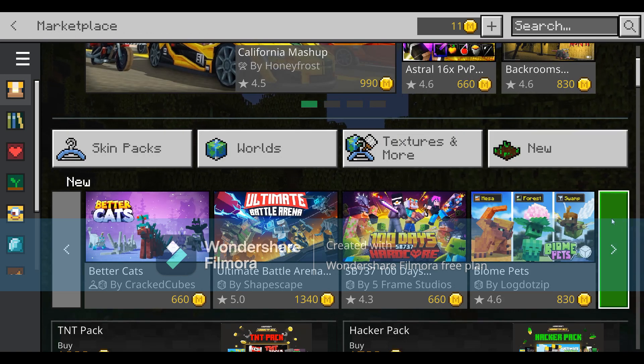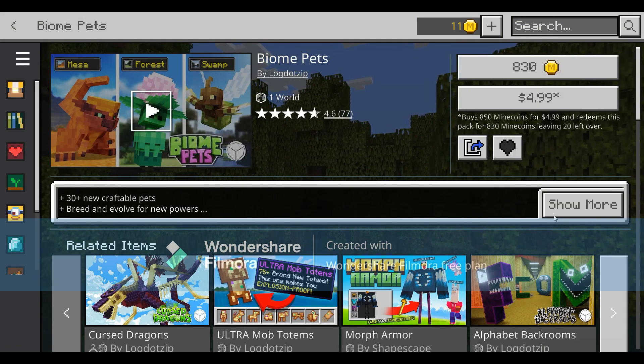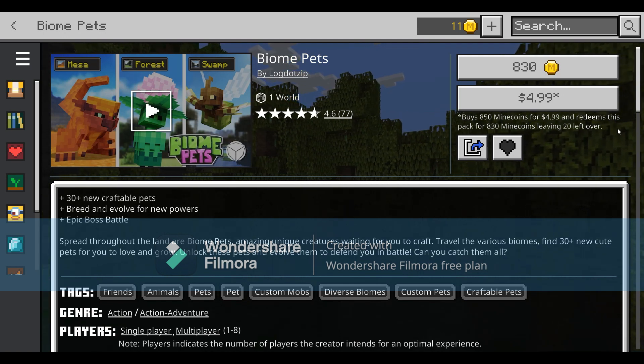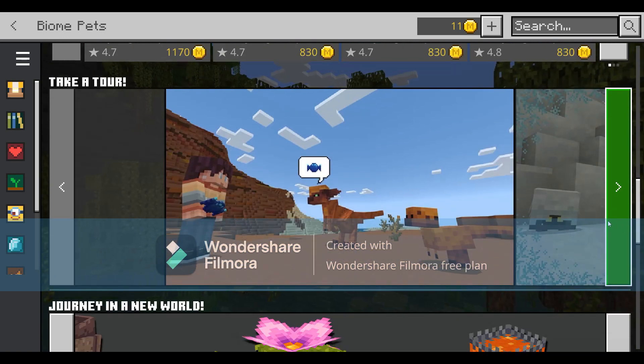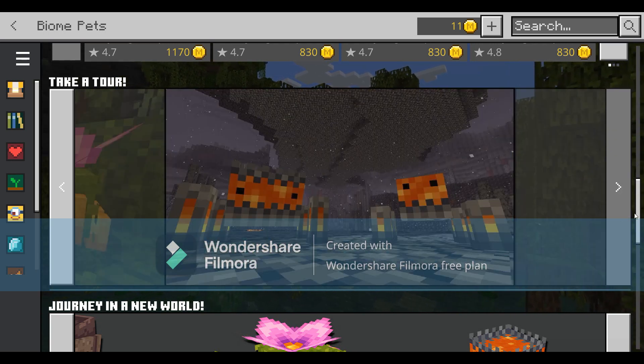The next one I'm going to show you is Biome Pets by Law.zip. It's got 30 plus 2 new craftable pets. You can breed and evolve them for new powers, and there's an epic boss battle. This is pretty cool — you get to make your own pets and breed them.